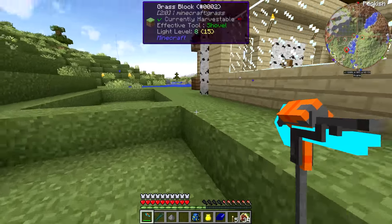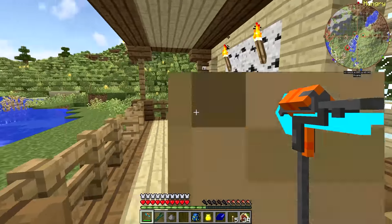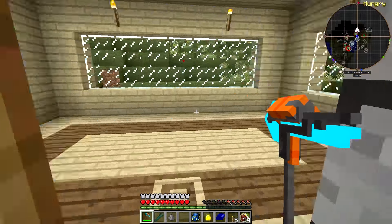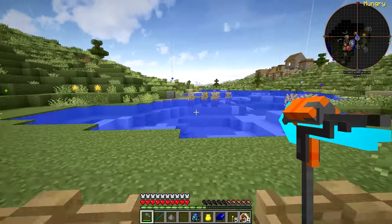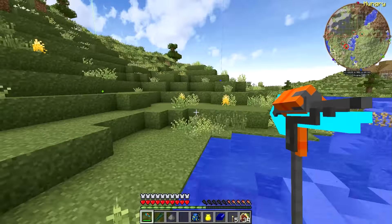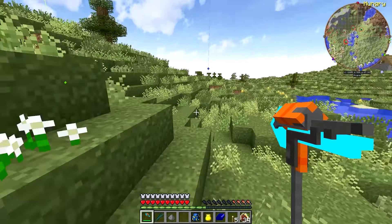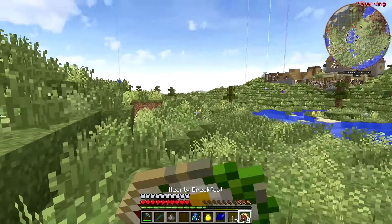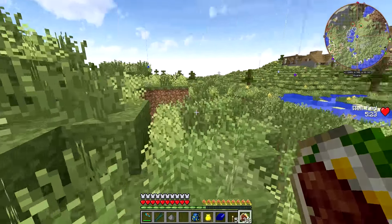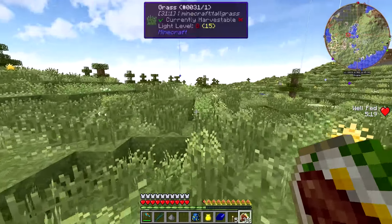In today's episode, we are going to be saying goodbye to our base, our little starter house that we've been in for a little bit too long. It is now episode 10, and it is time to move on to bigger, better things. In episode 8, we explored that Chocolate Quest castle, and you guys overwhelmingly said we should move into it. So that is exactly what we're going to do.